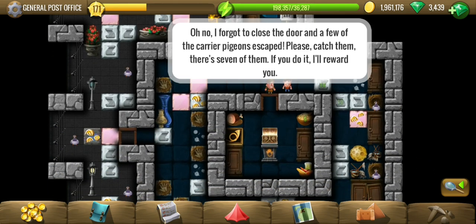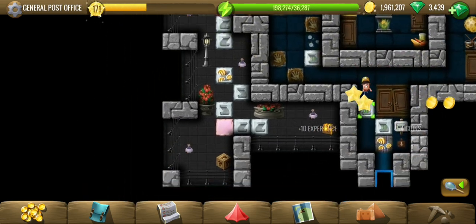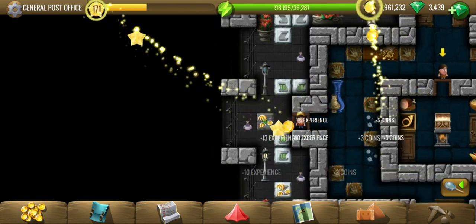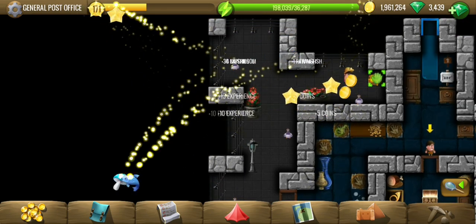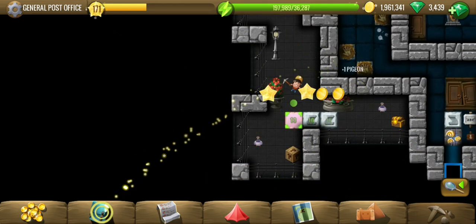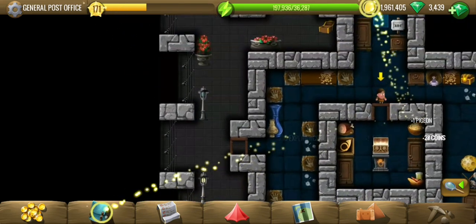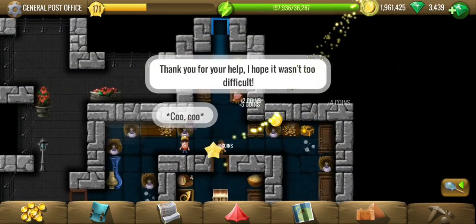He forgot to close the door and the carrier pigeons escaped — catch all seven of them. Okay, that should be the way back. Let's go catch those pigeons. One, two, three, four, five, six, and finally seven. You also have to put them back on their nest. Each of them gave some coins, so that's nice.